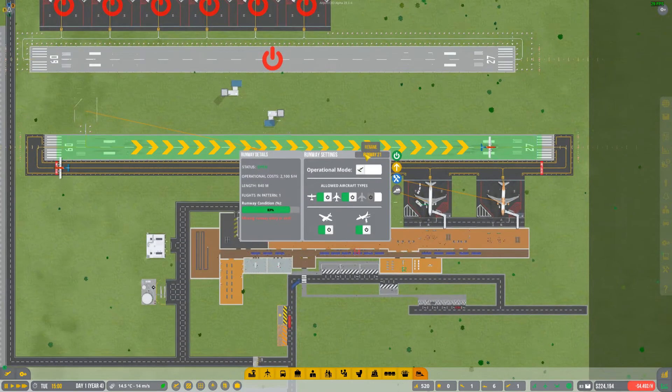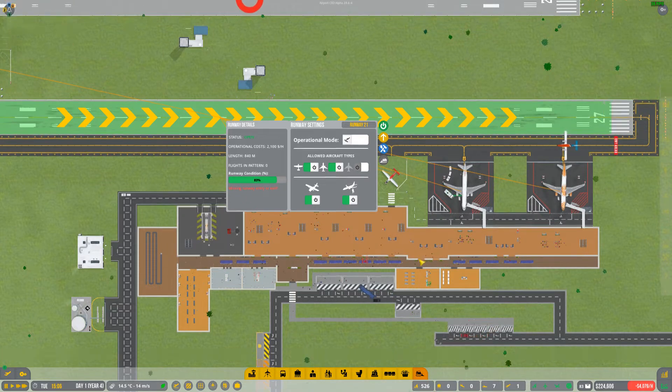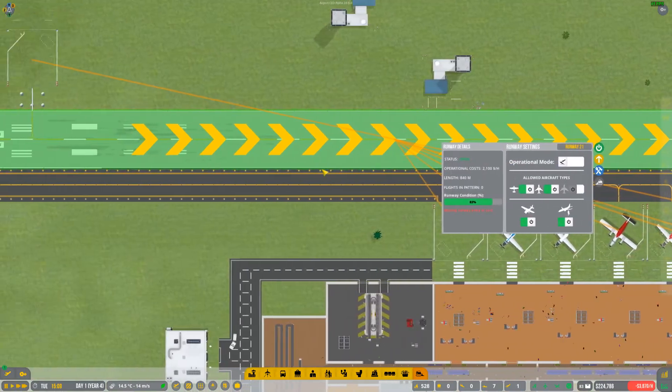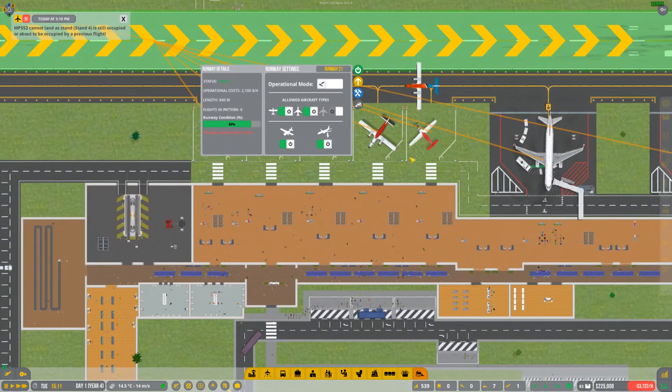We've got 83% missing a runway entry or exit — what do you mean? I'm pretty sure we are not missing one. Anyway, let's go ahead and send all those out. I don't know what it's talking about — it seems like the planes are still able to leave just fine.